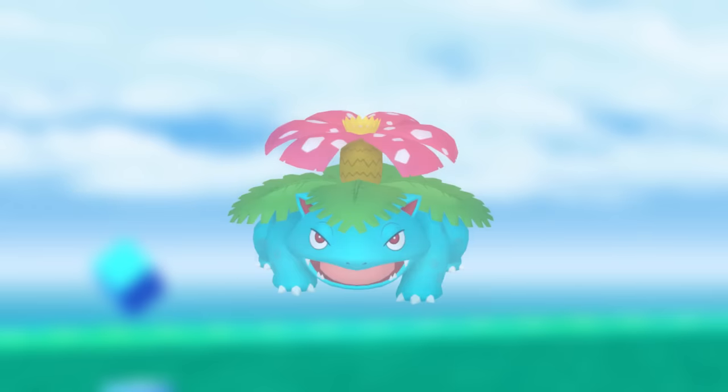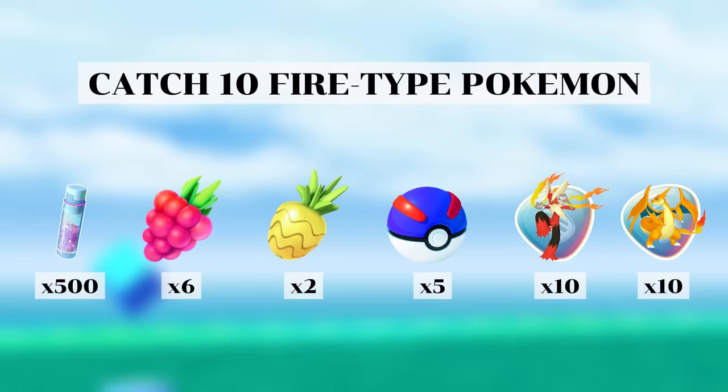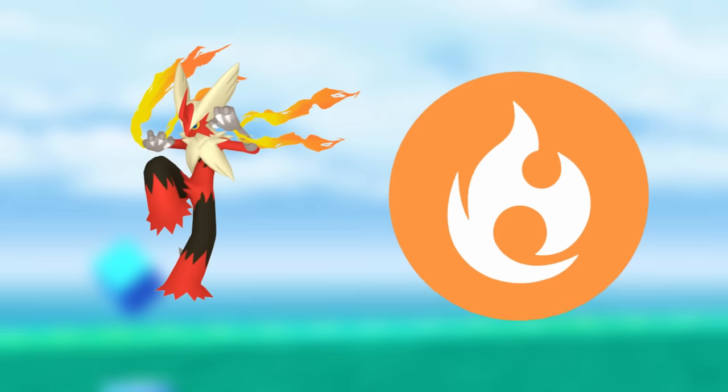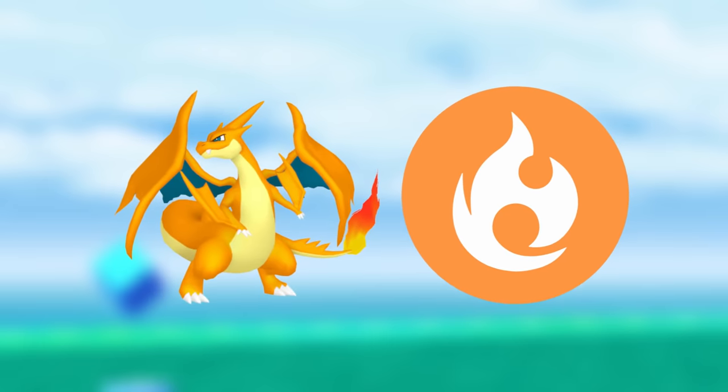Mega Sceptile is the best grass type attacker in the game, and Mega Venusaur is also one of the best. Venusaur is also decent in Go Battle League being ranked 66 in the Great League and 50 in the Ultra League. I would recommend doing this task if the reward is either of these Mega energies. Likewise catching 10 fire type Pokemon can get you Mega energy for Charizard or Blaziken. Mega Blaziken is the best fighting type attacker and the second best fire type attacker, with Charizard also ranked 41 in the Ultra League. These tasks are definitely worth doing if they reward these energies.